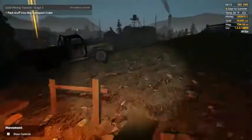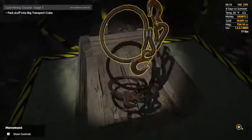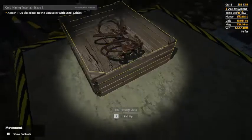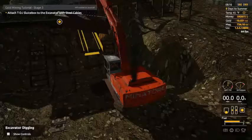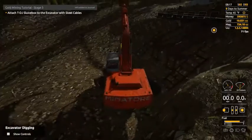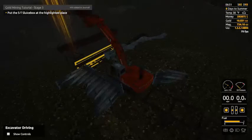Pack stuff into the transport crate — I'm just going to pick these up and drop them in the crate. It's going to say to attach the T-DJ sluice box with the cables, so we'll put that in the back of the truck. Then you can just roll in here and get this into place, and lower it down.